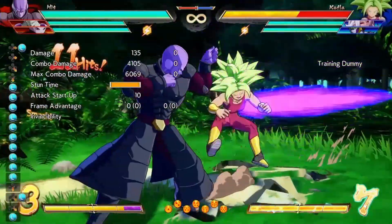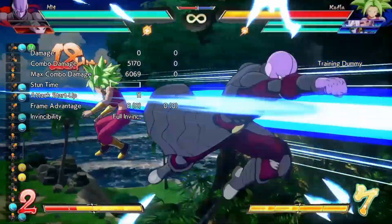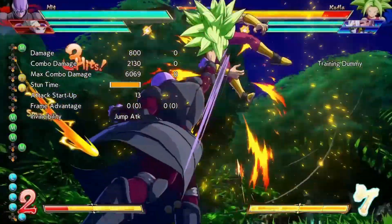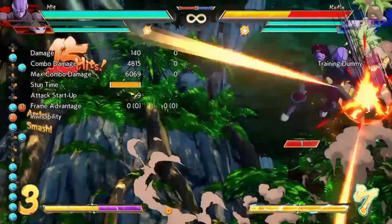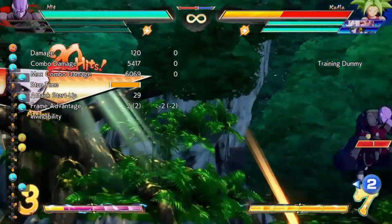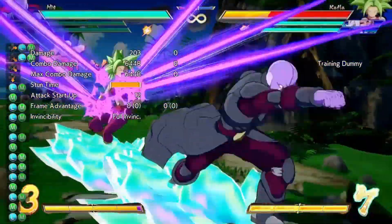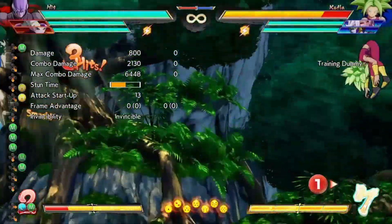This is a Hit loop confirmed for anybody who likes to do Hit loops. You can't keep looping them because both Frieza's assists don't allow that, but Jiren A does allow the loop to keep continuing. Just to let you know — Jiren A assist does let it happen, and that's some damage right there.